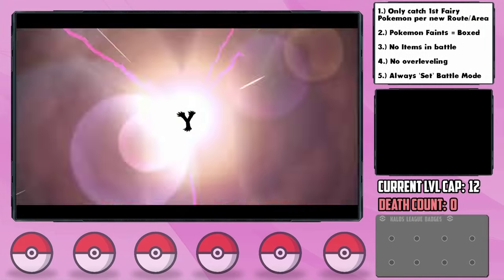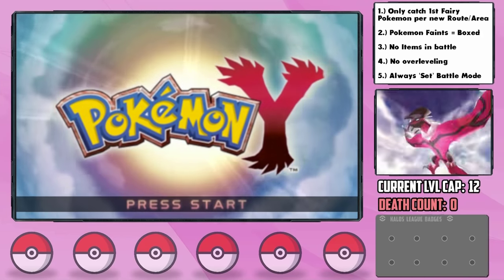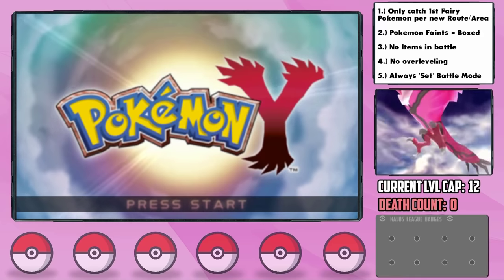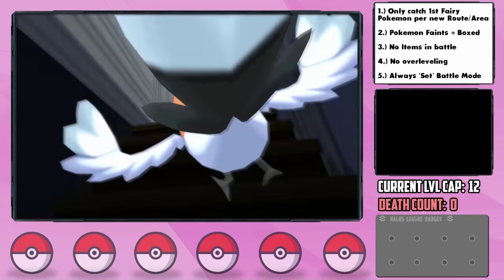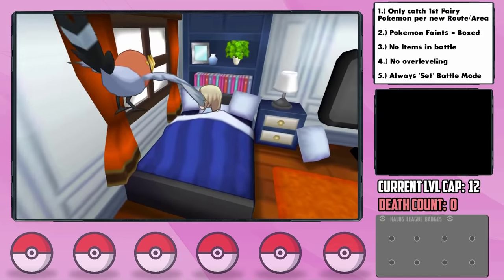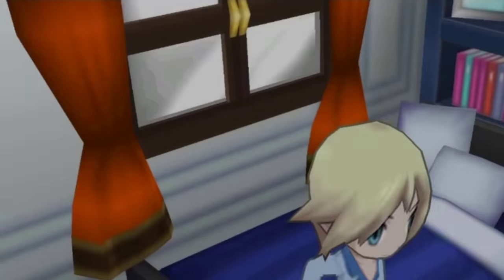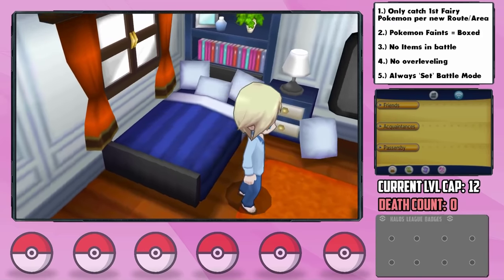My third time ever playing through X and Y, and there's still a bit of a learning curve. One thing I'll never understand is this Fletchling waking me up. Evidently there's like 18 feet of snow outside that even covers the upstairs window, so would you just let me sleep?